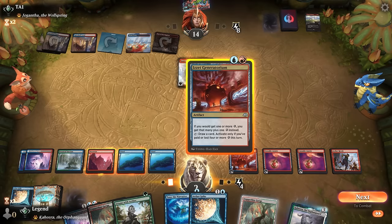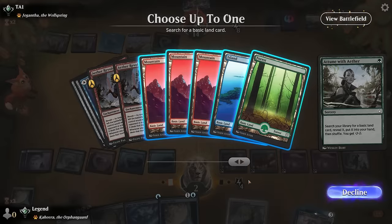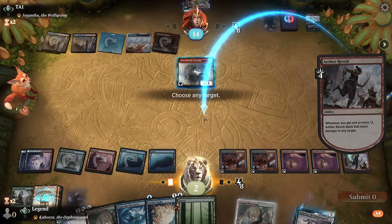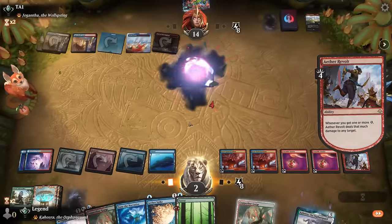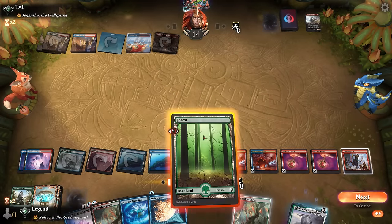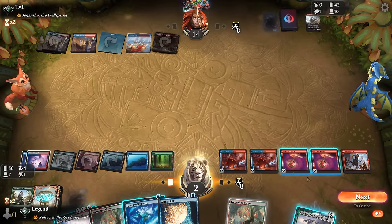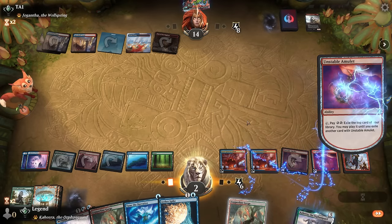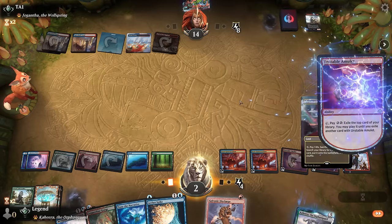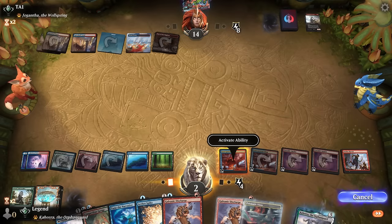Play Generatorium into Attune, take out Arcanist. Do we want tapped or untapped? At this point I'll go for untapped so I can use Inspiration and Tune the Narrative, and I don't really care about Copperline Gorge. Use double amulet so I can draw with both Generatoriums. Prismatic Vista is a way to enable revolt on Aether Revolt, so yeah — next turn we should comfortably be able to go for lethal. I'll just keep up my mana.